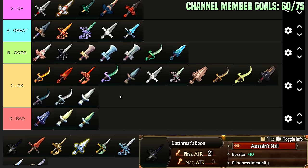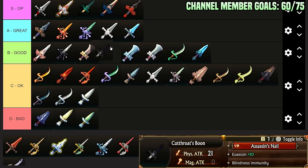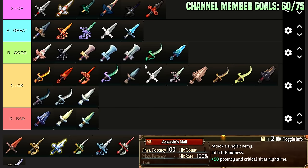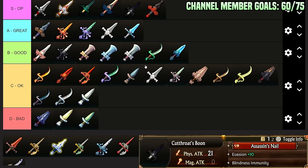Cutthroat Boon: Evasion plus 10, Blindness Immunity, and Assassin's Nail — attack a single enemy, inflict blindness, plus 50 potency and critical hit at nighttime. Why is blindness immunity important? Those angels that blind you — this hard counters them. And Evasion plus 10 is pretty nice. So 150 potency and guaranteed crit at night. You're mostly using this for the blindness immunity and its stats and the evasion — those are just good stats.